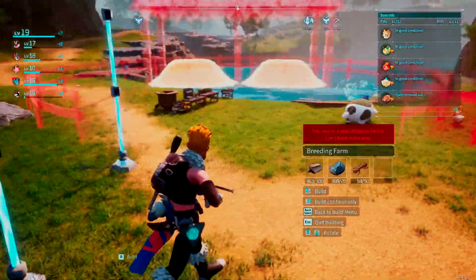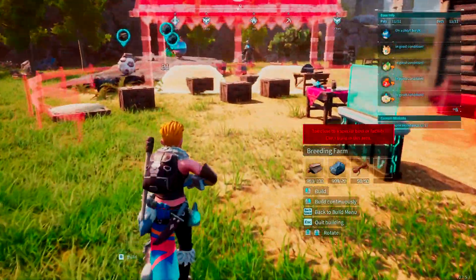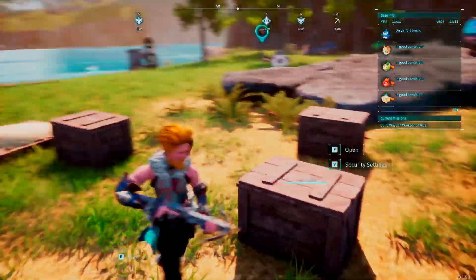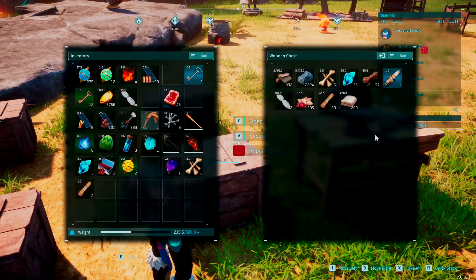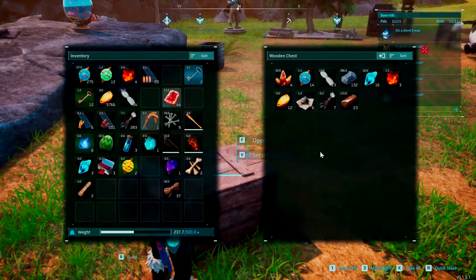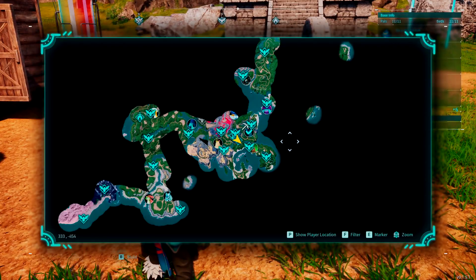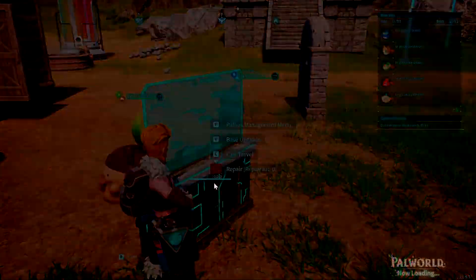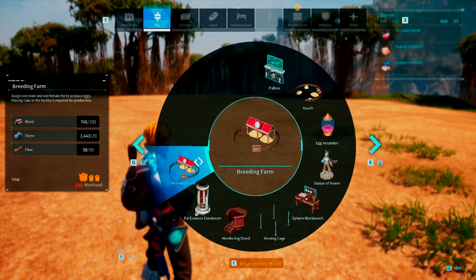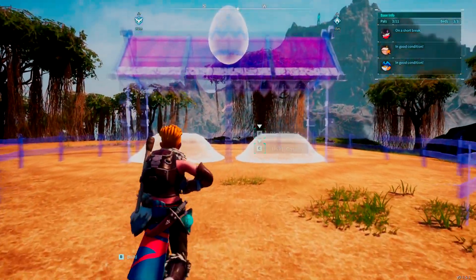I'm running out of space at my current base, so I'm going to bring this to my second base location since there's not much going on there and I have plenty of space. I'll grab my fiber — there it is — and head over. At the second base I can see the pals busy at work, and there's a good spot to place the breeding farm. We'll put it right up against here — right there looks good.